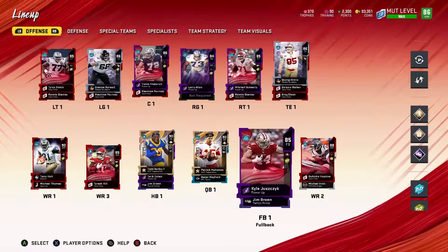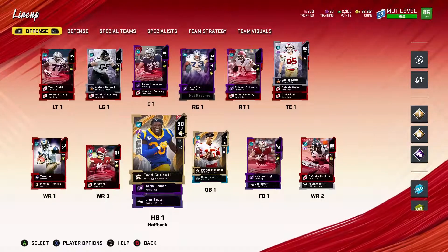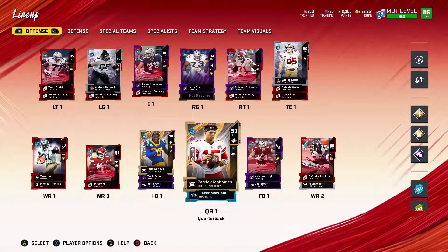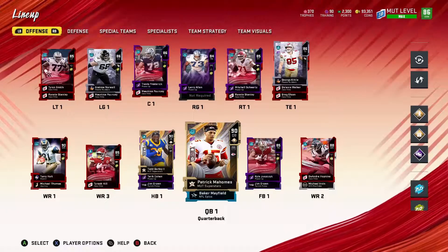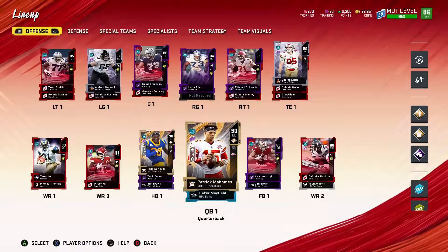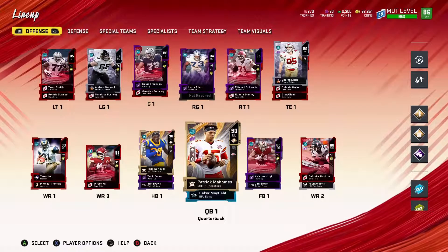So as you can tell from last time, I did pick up Tyreek Hill — I got him from the 89 to 90 Madden Superstars Award Pack from playing solos and getting 145 stars. The new player I got is Patrick Mahomes. The reason I got him isn't just because he's a 90 or supposedly the best QB in the game — it's because he saves you a lot of money in training. He already comes with a superstar X-factor ability and three abilities already activated on him.